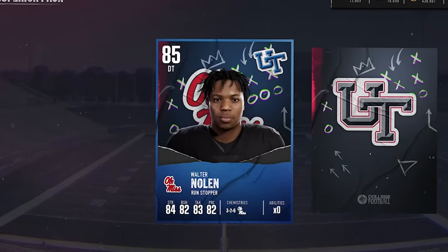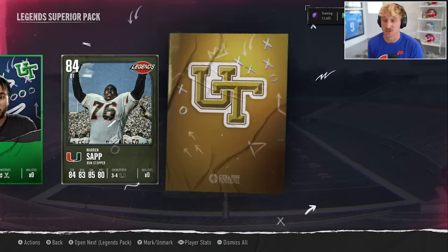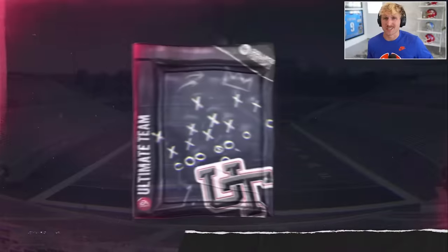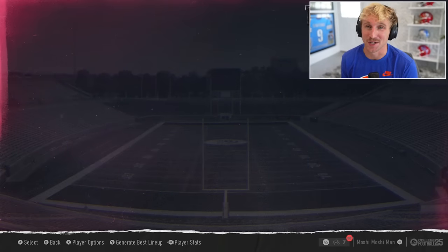Lucky these packs are absolute dog water. Let's see if the reset did me any justice. Walter Nolan — no spoilers, but he might be on Wheel of Cut. I need help on defense. We get an 86, Terrian Stewart. Can we just have a moment of silence for Terrian Stewart — thank you for tearing your ACL... in game, not in real life. Jack Sawyer — the defense is getting a lot better right now. Warren Sapp, big help to the defense. Quentin Cooley, sorry buddy, you are not getting reps. Offensive line definitely looks a lot better. Defensive line just got three upgrades and the boss is now starting.